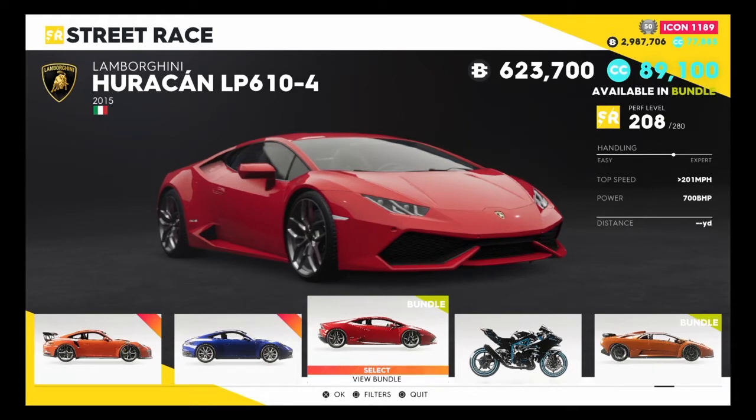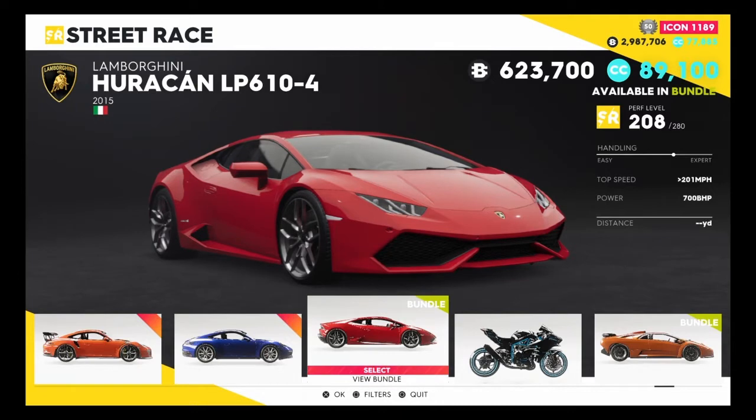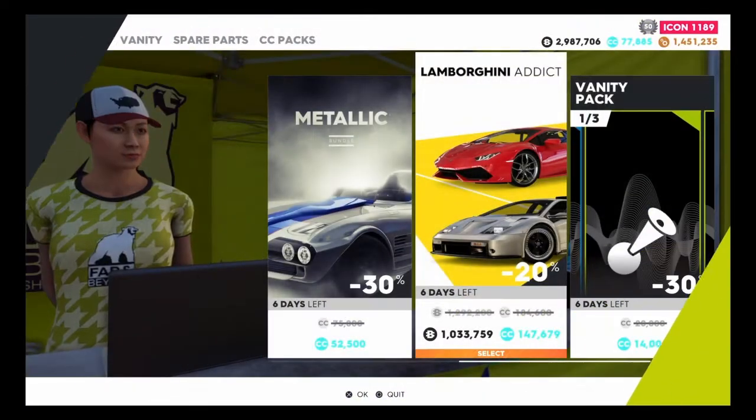Let's get back into the video. So we have the Huracan here, we can get it in a bundle. Separately it costs $623,700 crew bucks and also $89,100 crew credits, so it's a fairly pricey vehicle for a street racing vehicle. We're going to get the bundle — we're not going to buy one car for $600,000 — we're going to get the bundle and get both cars, and I'll also go over the Diablo GT price when it comes to that video.